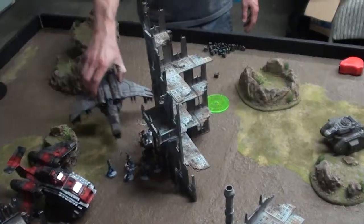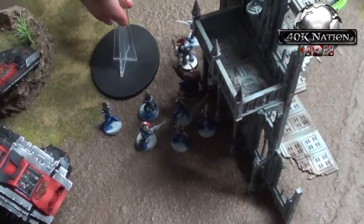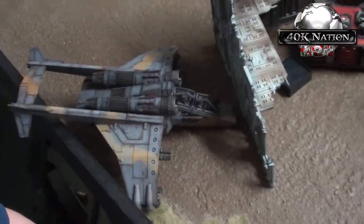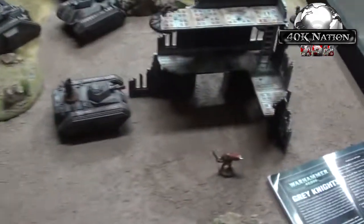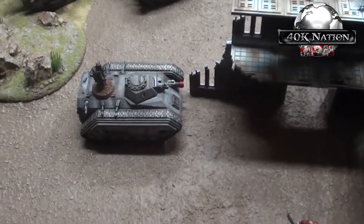Bottom of Turn 1: Justin assaulted the veterans and killed them. Assaulted with his demon hammer and knocked off another Lascannon — the Executioner now has one Lascannon and can't shoot. Assaulted elsewhere, killed two guys who are now falling back. Took a pot shot but missed. One unit is shaken. Kyle's rolling sixes while Justin's rolling ones.